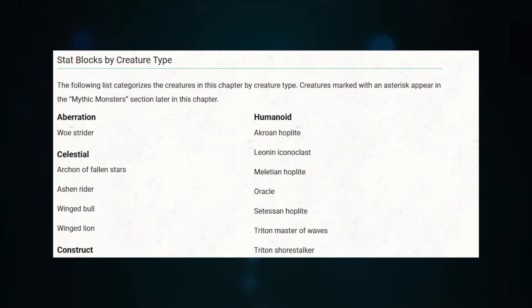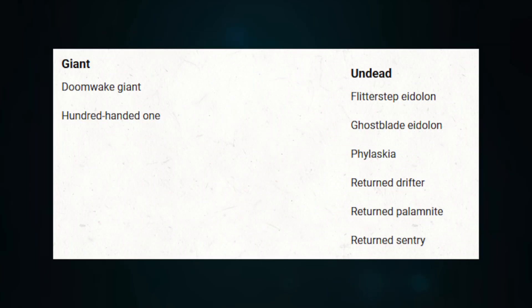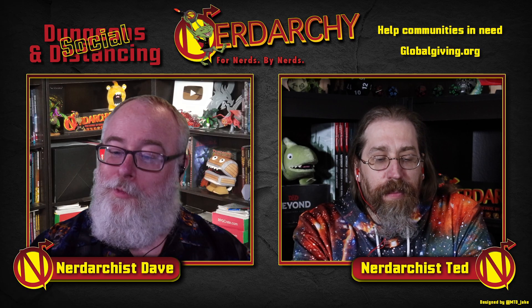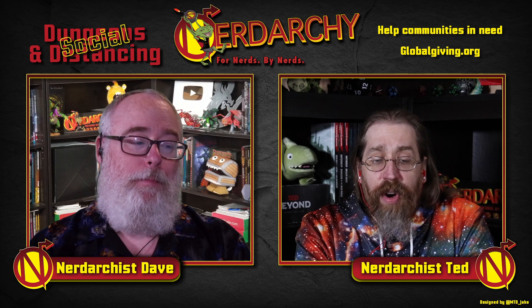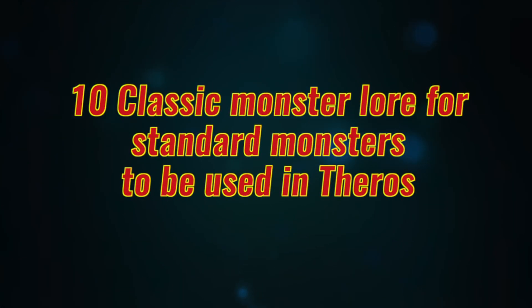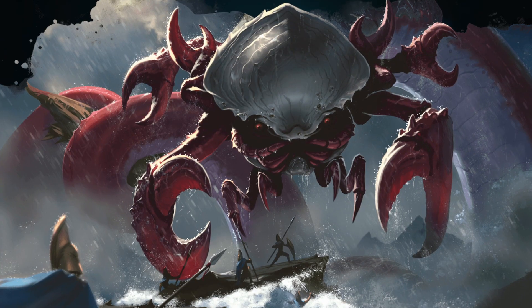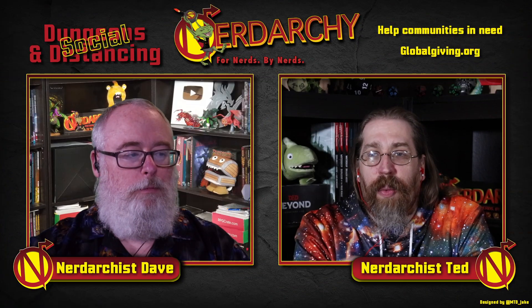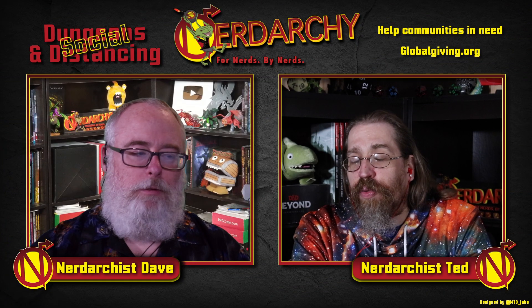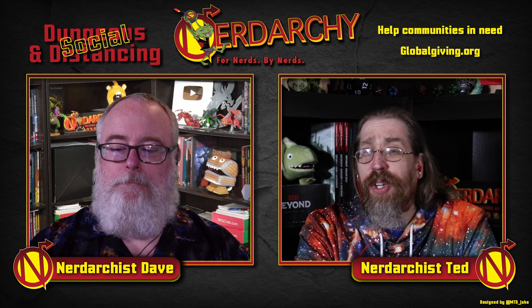We're just doing a brief overview. If you want us to do specific monsters, or ask how we would use them or combine them for a monster BFF, let us know in the comments below and we can circle back. There are 10 classic monsters they give guidance on for using in Theros: the basilisk, the catoblepas, the cyclops, a dragon, the kraken, the lamia, the medusa, the night hag, the sphinx, the unicorn. It tells you where those creatures originally appeared, since not all are in the standard Monster Manual — some fun ways to grab creatures that fit this world and portray them properly.